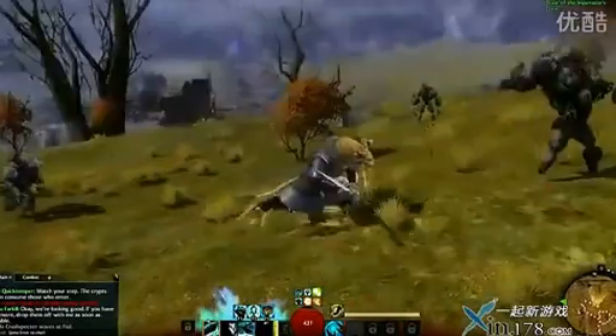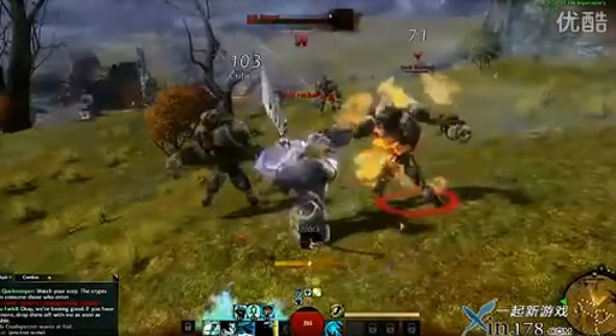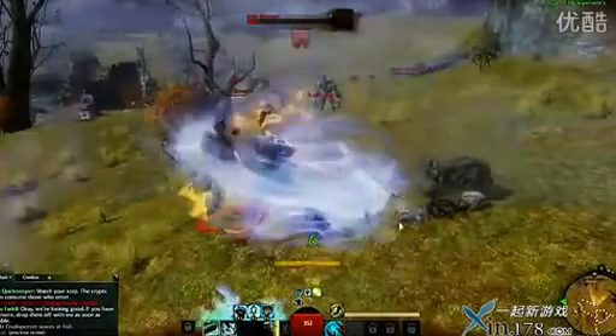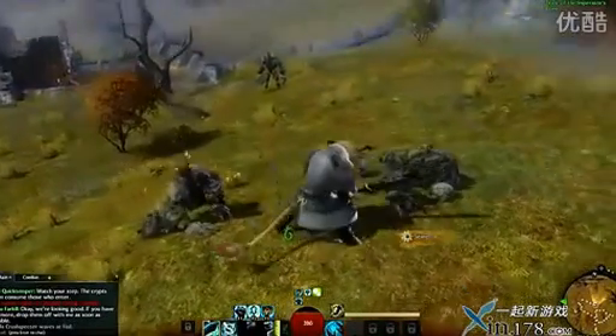I also have a jump attack associated with the greatsword, so this lets the Guardian act a little more offensively. So in this case I can slam the symbol onto the ground — assuming it wasn't still on cooldown — but there I used the spinning attack anyway to take care of those guys.